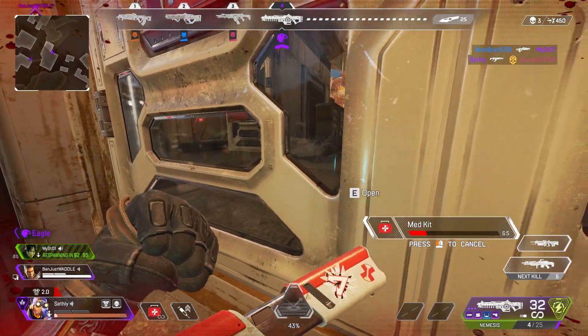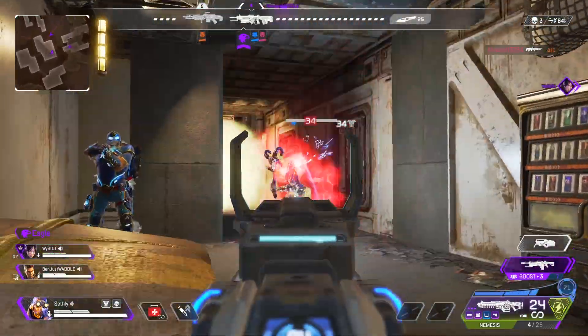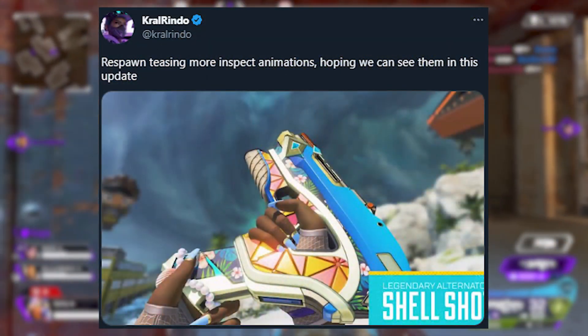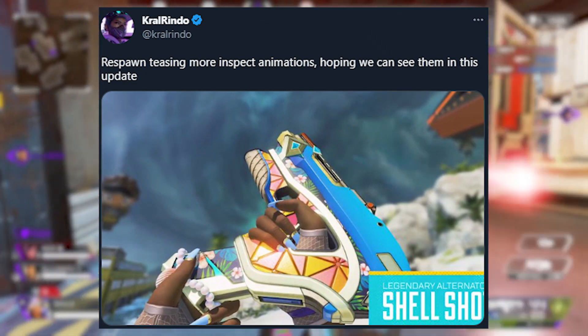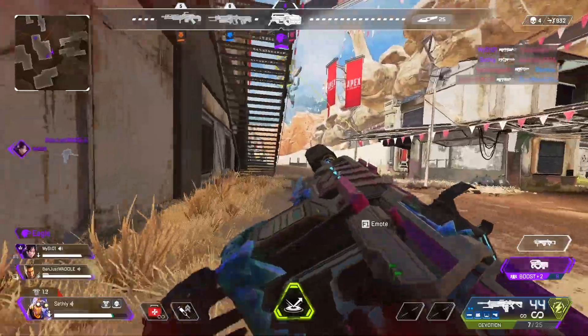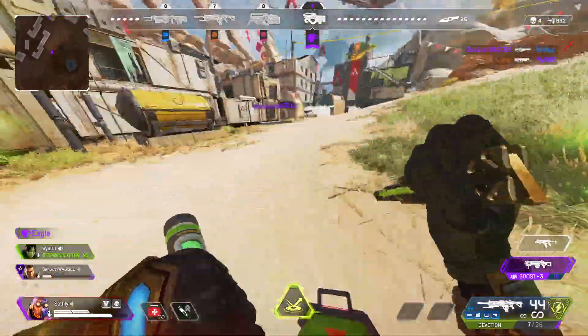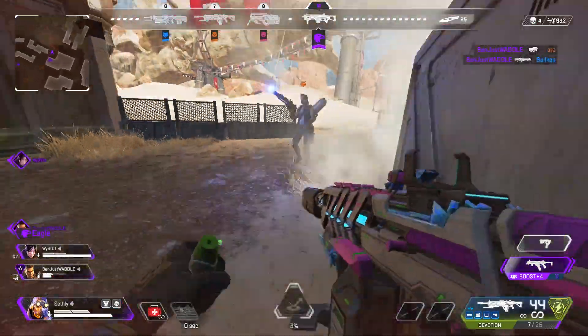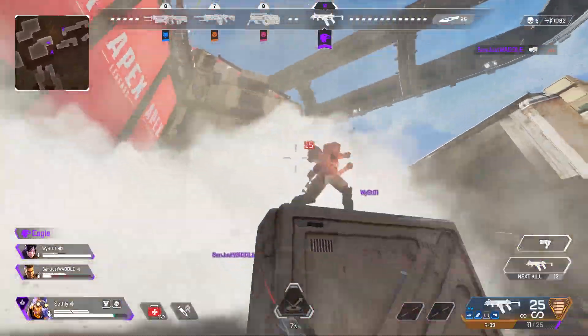CrowlRendo actually tweeted out because he noticed they showed off a new inspect animation with this little ad. He said Respawn is teasing more inspect animations, hoping we can see them in this update. That is actually a new animation — or at least a different animation — for the Alternator that we don't have in the game right now. I think that would be cool if they added new inspect animations so you could actually see a bit more of each weapon skin.